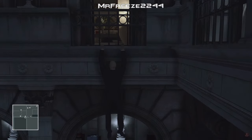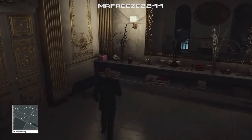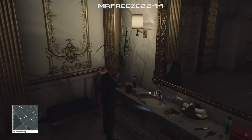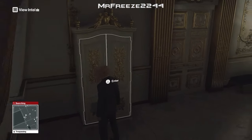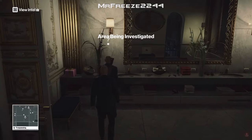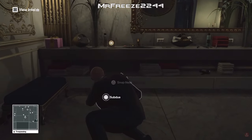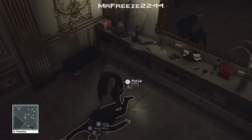Once you're up here, we're going to head over to the other side of the room and turn on the clock that's just over here. There's going to be a bodyguard coming into this bathroom, and once he goes off to turn off the alarm clock, we're going to go over and subdue him. Then turn off the alarm clock yourself because it will attract someone else if you don't do that.